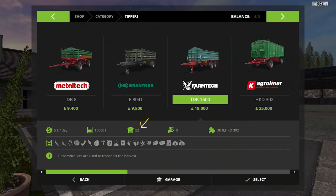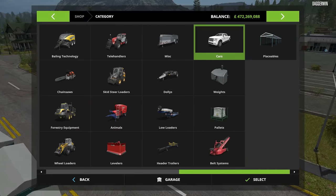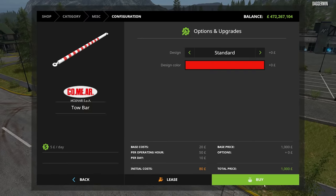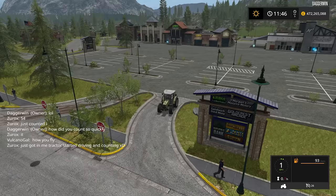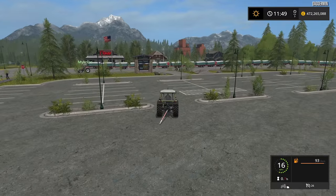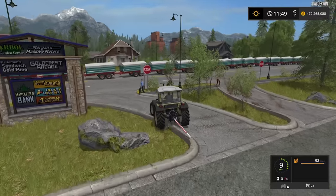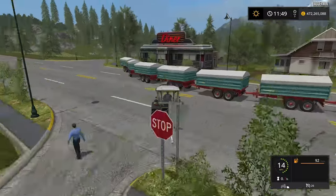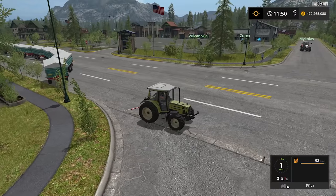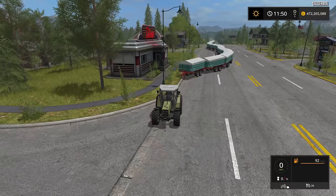We'll get the tow bar bought - it's a very good mod, available on Mod Hub if you're interested. I think there are four of us here so we'll get a few. I'm going to take this one - this obviously can't be the back tractor, it'll have to be put in the queue somewhere. Somebody else will have to go at the back. Everybody, I believe, is grabbing a tow bar and then we can take this thing on a tour of the map.